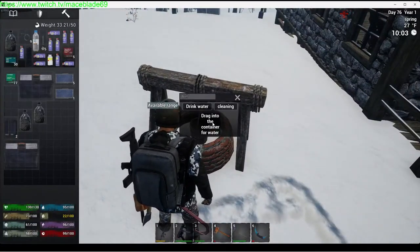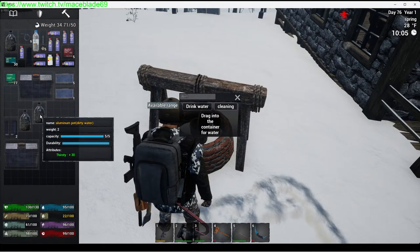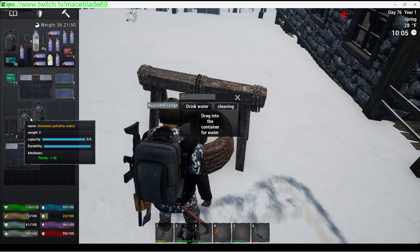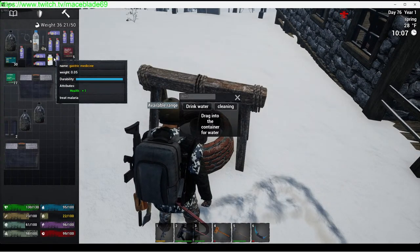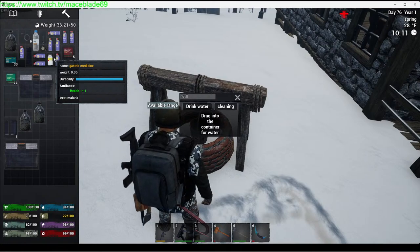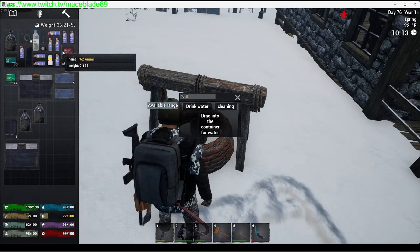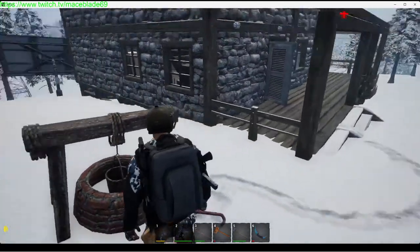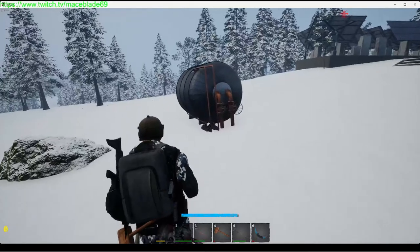When you first unlock a well, you drag your things over to it, fill them up, and it gives you dirty water. After you get your well pump installed, you're going to have a range, and you're going to need to build a water storage station.